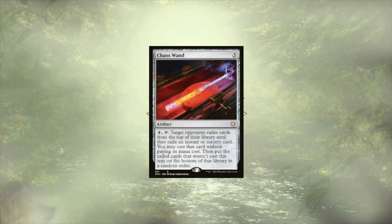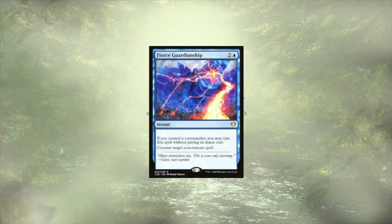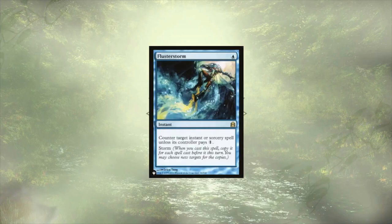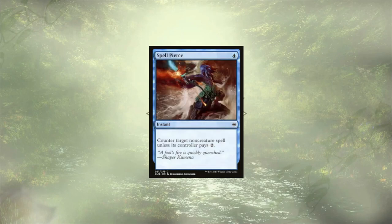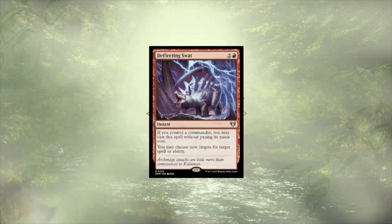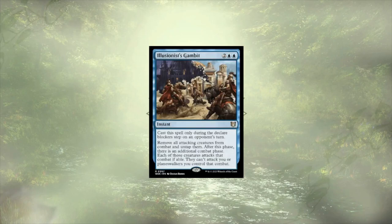It's time for counter and control to finally enter this ring. We have a slew of counterspells and a few control spells to back them up. Let's run through this list quickly: Arcane Denial, Counterspell, Fierce Guardianship, Flusterstorm, Izzet Charm, Mana Drain, and Spell Pierce are all here to stop our opponents from casting their spells. We also have Deflecting Swat to redirect a spell, Cyclonic Rift to bounce our opponents' boards, and Illusionist's Gambit to redirect an entire attack.